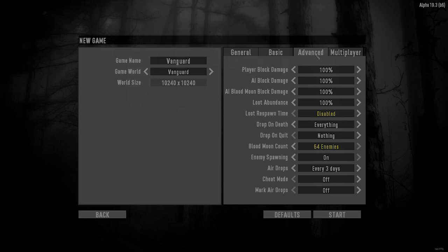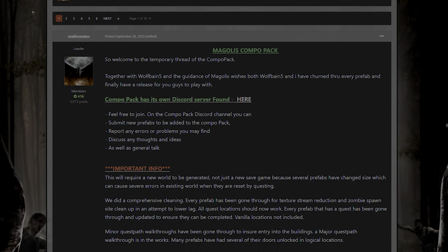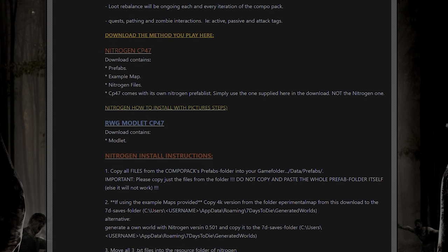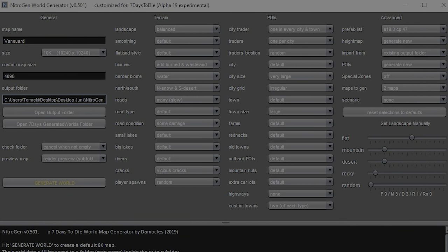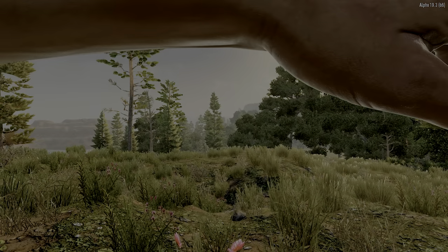Here's a look at the settings I'm going to be playing on. Most notably, we're playing on Zombies Always Run During the Day and 64 Zombies at Horde Night. I'm also playing with the Combo Pack and the Nitrogen World Map Generator, which I think will give us a lot of variety and some new POIs that I haven't seen before and that hopefully you haven't seen before either. So it'll keep things interesting and hopefully entertaining. Alright, let's get started.